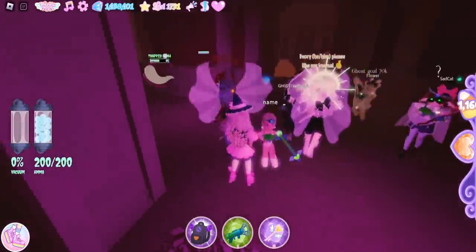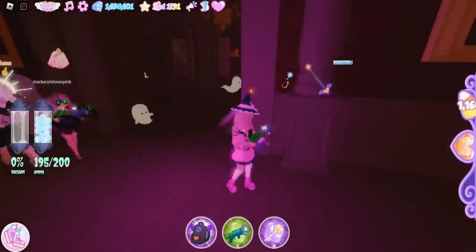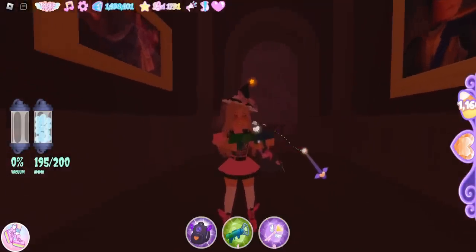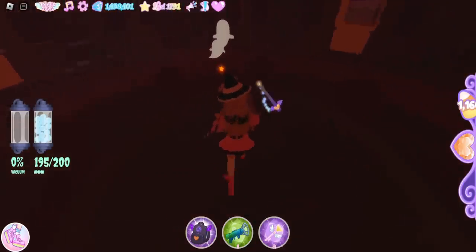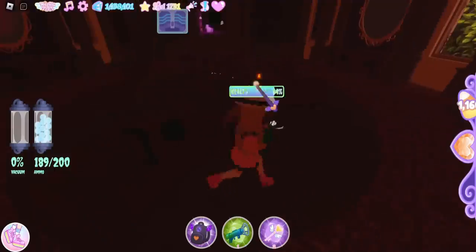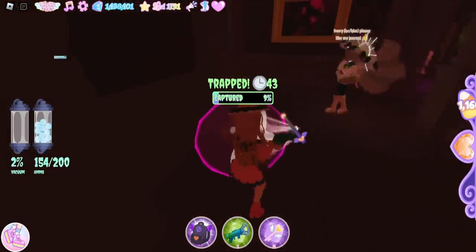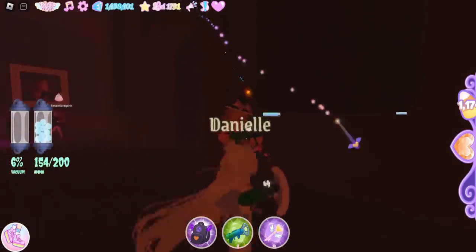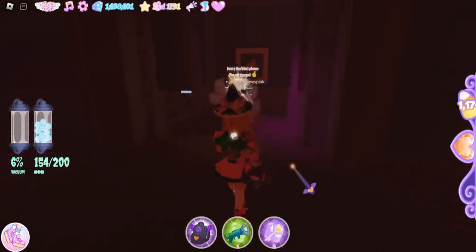Now we join the ghost hunting mini-game and go find a ghost. Sometimes you may hit other people's ghosts — that's fine, because the game reads you as helping them take down the ghost and you'll still get candies. You find a ghost, hit them to take down their health bar, and follow them until their health is gone. Then it will say 'Trapped' and you suck them in. We got 14 candies for that one: 9 candies for shooting and 5 for helping.